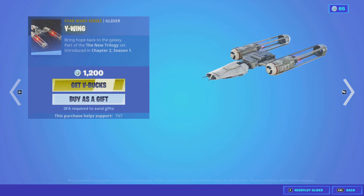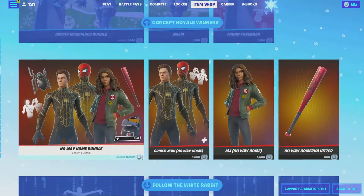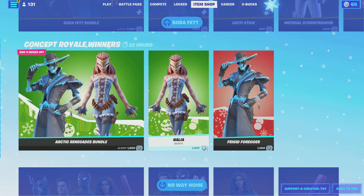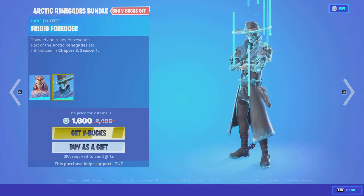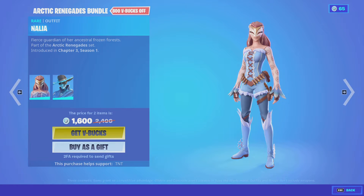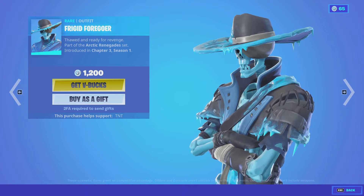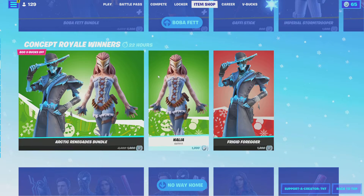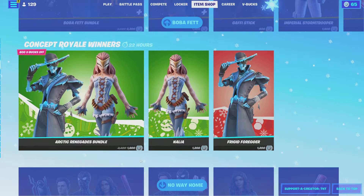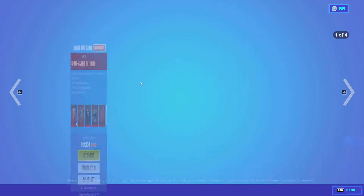Stormtroopers are back — 1,500. You guys should buy it if you're doing role plays. Dark Side, the Y-Wing glider. We got these concept skins — not really the biggest fan of the girl, but the blue one is sick. You can buy them separately if you'd like, but just buy the bundle — it's cheaper.